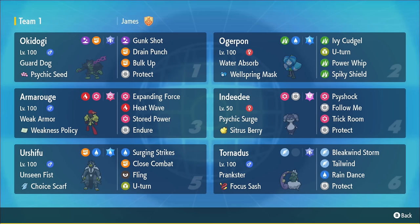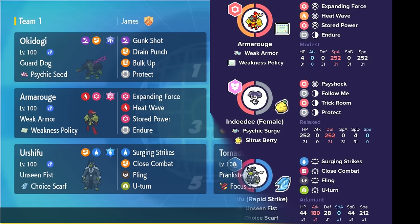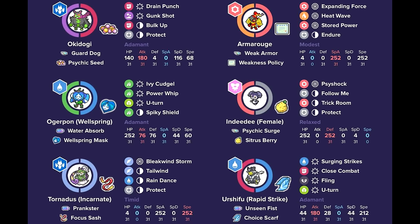You have this Armarouge with Stored Power, and there are a few ways to get even more benefits from that Stored Power. Because you have Surging Strikes with your Choice Scarf Urshifu, and you can use it to get three Weak Armor boosts. So you can have that extra power for Stored Power. You also have ways to proc it through Tera with Tera Psychic for even more damage via Expanding Force with the U-Turn from the Scarf Urshifu. You even have Fling as an option if you want to get rid of your Choice Scarf. And you also have the Ogre Pond with U-Turn, so you can U-Turn into Armarouge and then bring out your Pokémon. Quite a few different ways here.